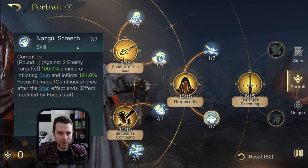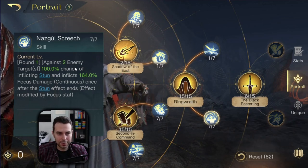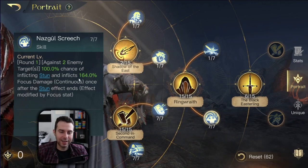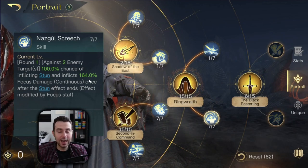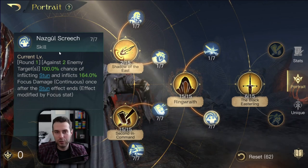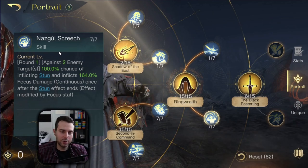You can just put seven points into Nazgul Screech. This is going to stun two enemy targets in round one. It also gives you a bit of focus damage that chunks away a bit of HP every round — it's a damage-over-time effect that scales with focus. This is also nice to counter Convener. Convener is a bursty ability, and if the units are stunned, they can't Convener.